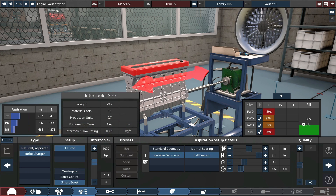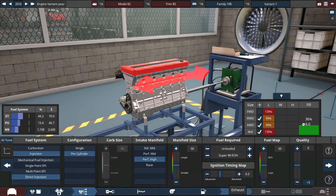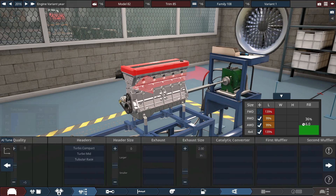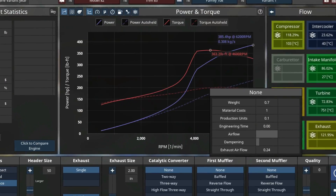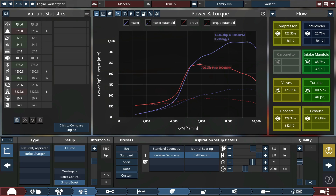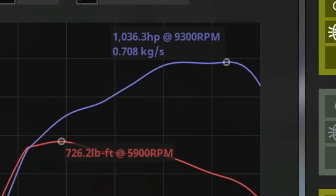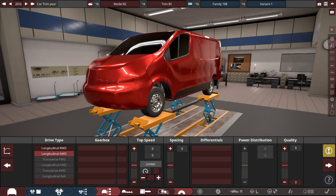Going with smart boost, a big intercooler, direct injection per cylinder, race intake, turbo headers, no muffler, no cats. We're making 385 horsepower stock, which is not nearly as much as the Bruchel Bastion. So with a bit more tweaking of the turbo and basically everything, we're at around 1,036 horsepower. We'll go ahead and move on past all the body morphs to the drivetrain.